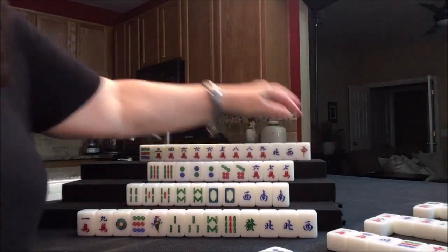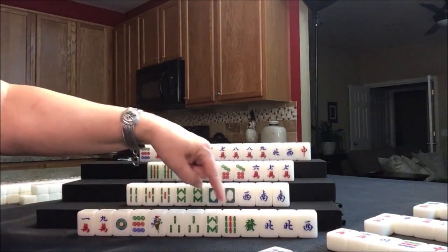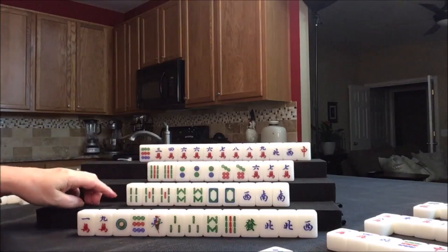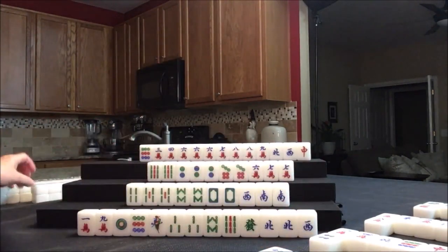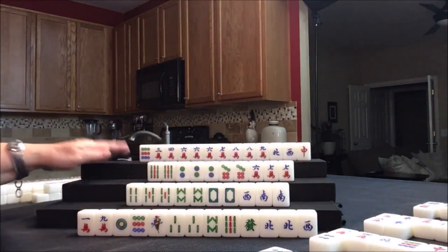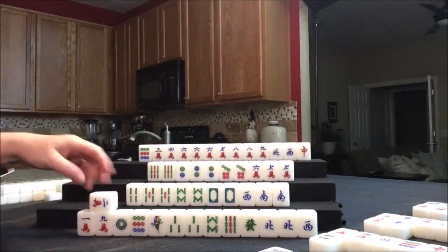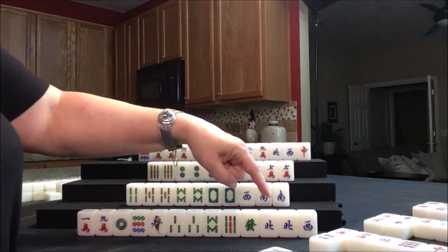They're looking good. We're going to draw now for east — three dot. So there's two red dragons out. This is looking more and more risky for 13 orphans; we may need to act on something with these bams. Let's draw for south — four dot, that's a discard. Drawing for west — east. That's been discarded already, so now there's two east winds and two red dragons out. They need both. We're going to draw now for north — six dot. Drawing for east — two crack. We don't need a two crack; we need bams or terminals, really red dragon or east.